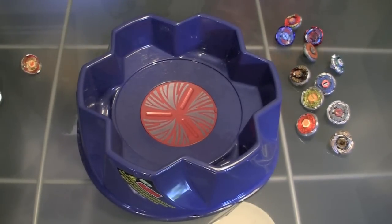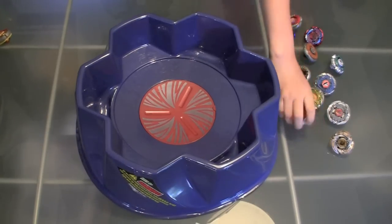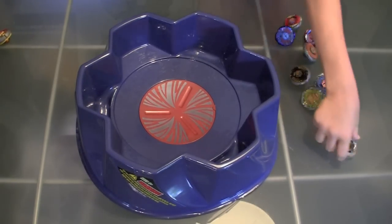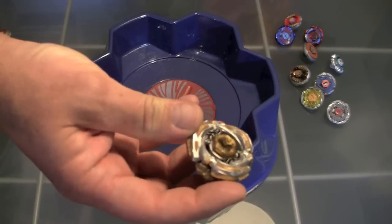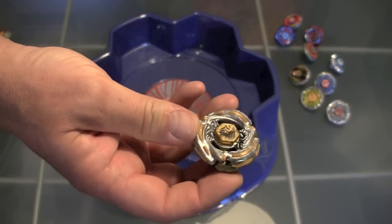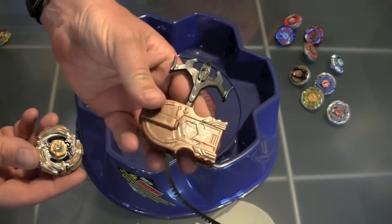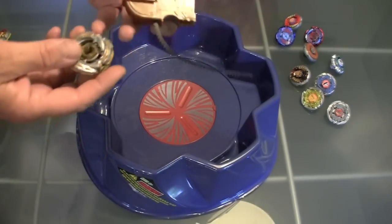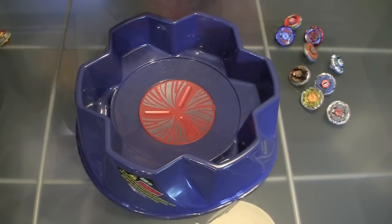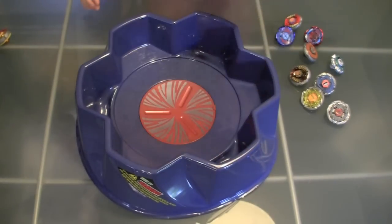The second round is Phoenix against Mateo Eldrago. Which one are you going for? I'm going for Phoenix. Give me the Mateo Eldrago launcher. Mateo Eldrago has got his own special launcher — it's like a left-handed launcher because he loads backwards. This is the unit right here and it's got a cool handle. Phoenix has a cool metal performance kit.